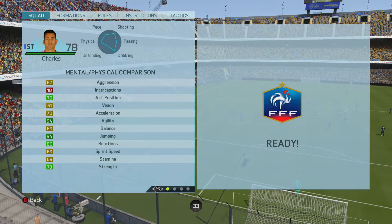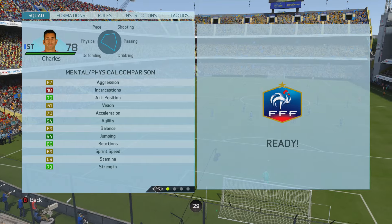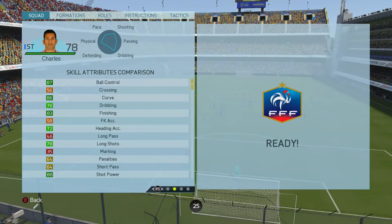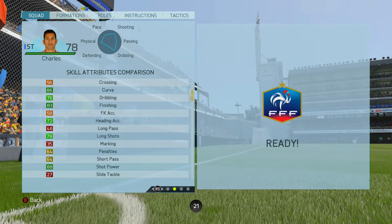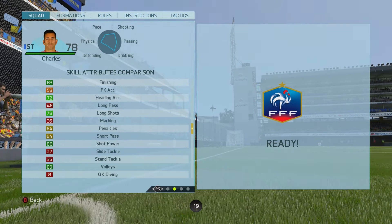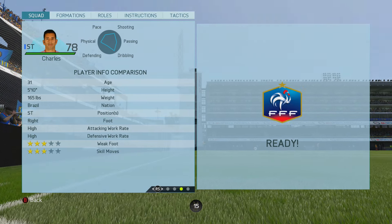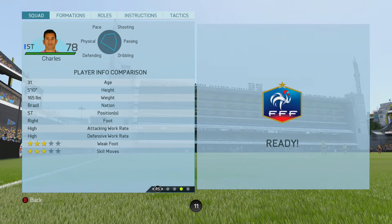I've chosen Charles here and he's actually got really good in-game stats: 94 agility, 87 ball control, 86 curve, 83 finishing, and 88 shot power. He also has 89 volleys, but I can't say I've used it much. The trait he does have is the finesse shot trait, and this makes him a very clinical finisher inside the box.